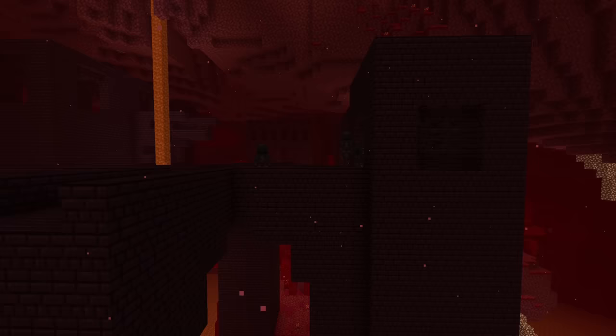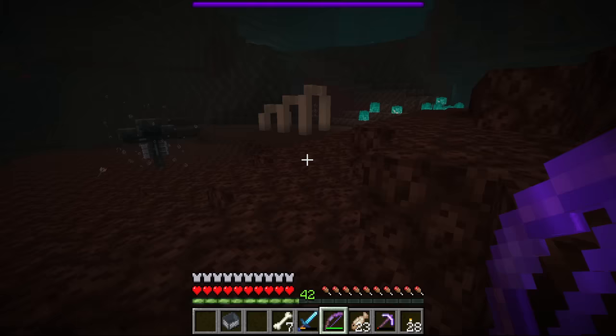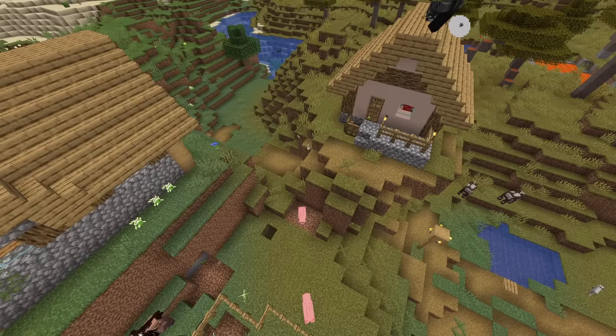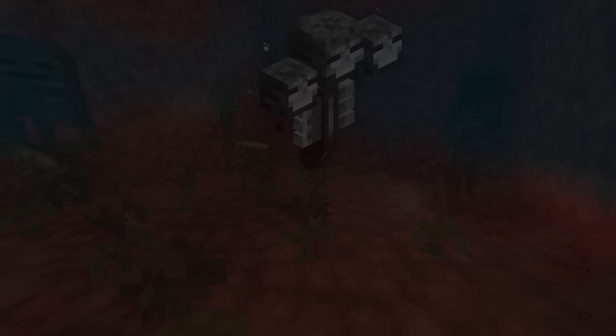But why do the wither skeletons do this? Now that we have a basic understanding of soul energy, it's time to investigate the wither itself. Withers are built using two materials: soul sand and wither skeleton skulls. Upon construction, the wither spawns and begins powering up. After a few seconds, it starts its rampage, firing skulls that cause large explosions. It's a very challenging fight, maybe even harder than the ender dragon. The wither's attacks aren't random — it specifically targets other living mobs and won't attack anything undead. When one of the skulls kills a mob, it places a wither rose on the ground. In certain cases, wither skeletons can spawn on wither roses. What we're seeing is a life cycle: the wither produces roses, which can create wither skeletons, who could eventually be used to make another wither.